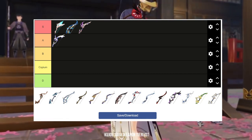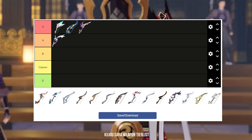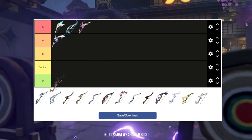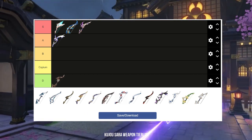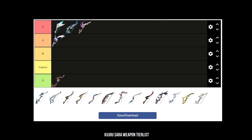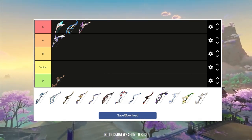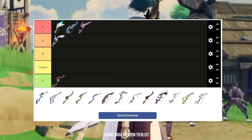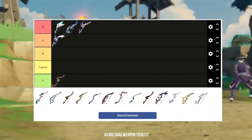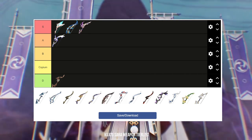Now that we are done with the 5-star weapons, let's talk about the 4-stars. Starting with the Windblume Ode, the free 4-star weapon from the Windblume Festival — this weapon has low base attack and elemental mastery as its main stat. Its passive increases attack by 32% after using her elemental skill, which isn't much, and I'd rather have an attack percent main stat weapon. The Windblume Ode is going to be D tier — I wouldn't recommend using this weapon.